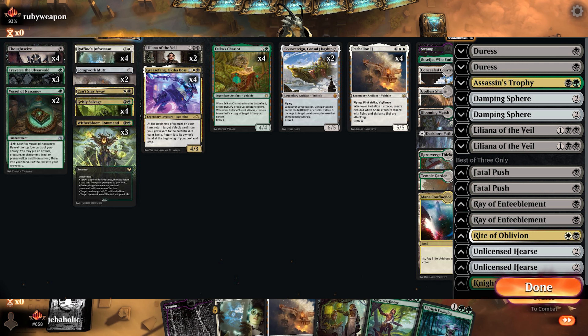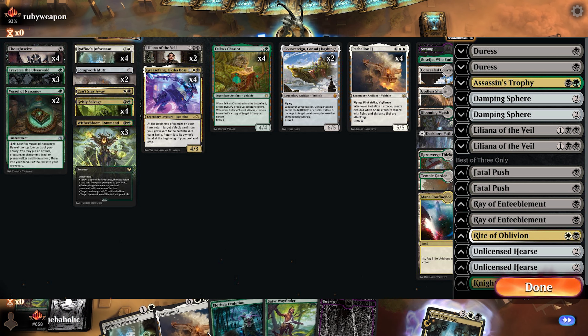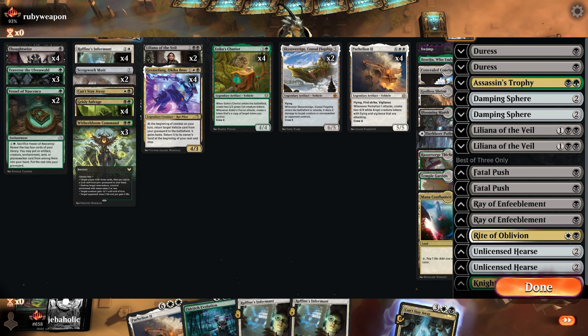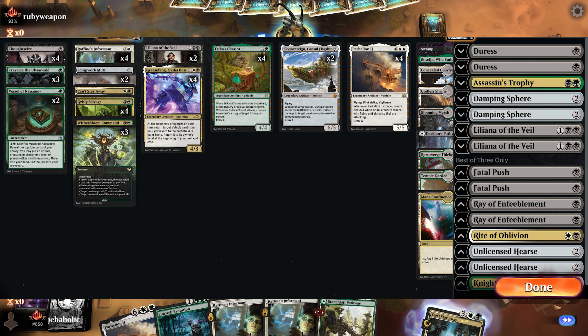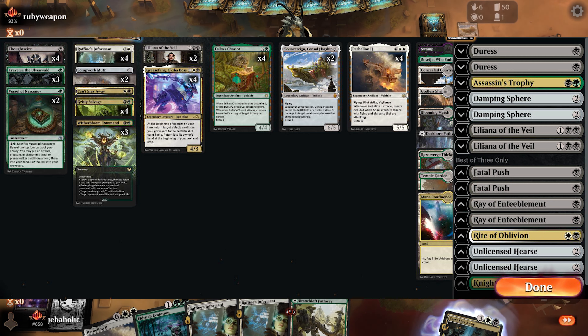Once Delirium is accomplished, Traverse the Ulvenwald will easily tutor up a Grease Fang. These builds tend to rely less on Can't Stay Away to find a Grease Fang, but fill up the graveyard with more spells instead of creatures like Stitcher Supplier and Satyr Wayfinder. Witherbloom Command is a card I personally don't like — it only mills 3 cards and returns a land, the other modes tend not to be too useful, and it's a sorcery.